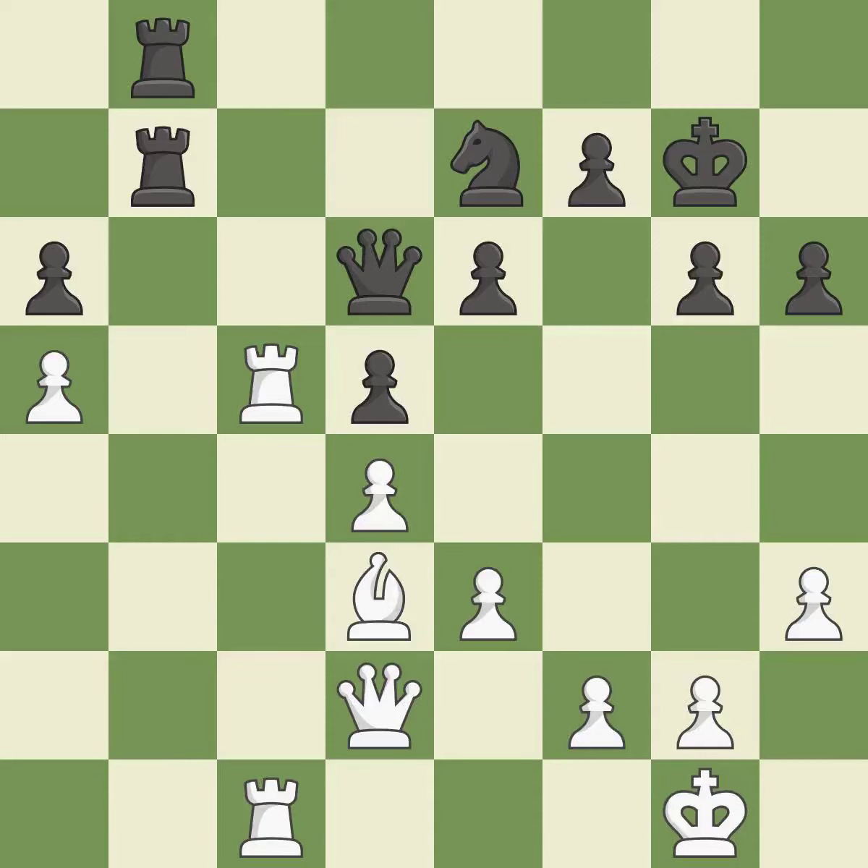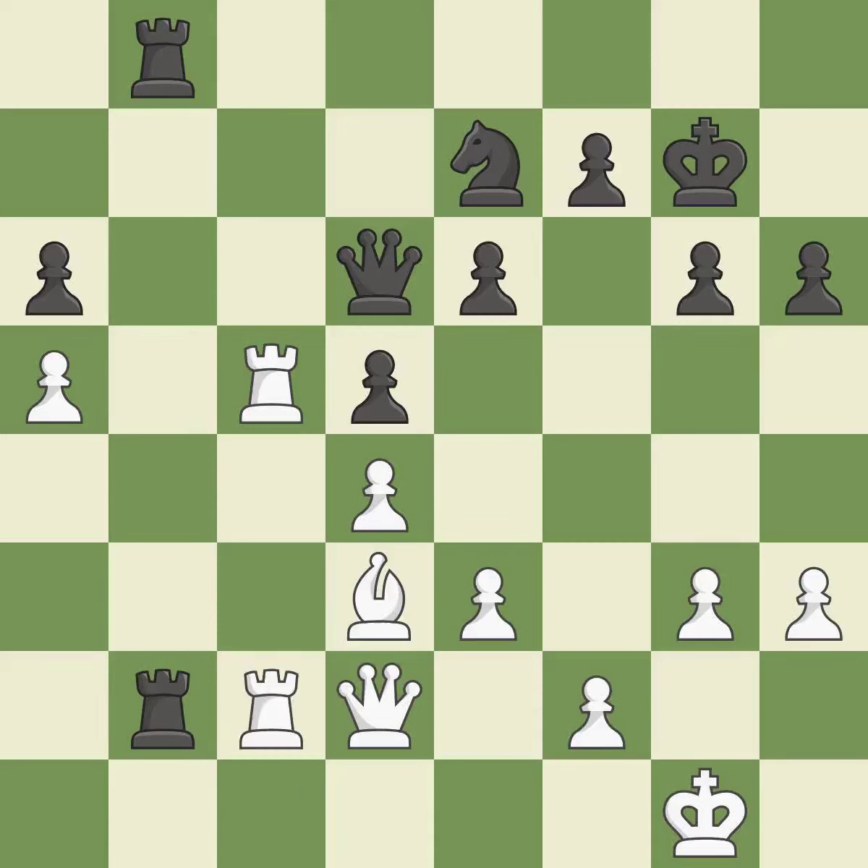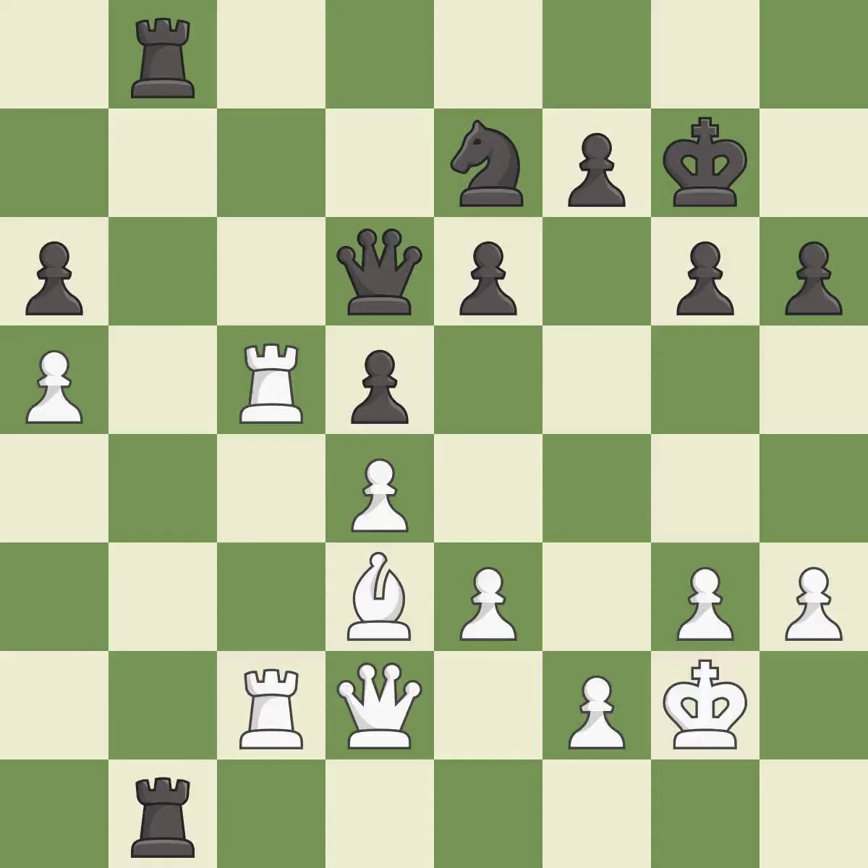This moves the queen to safety. It is best. This is a fair move. It is good. There were worse moves, but also something much better — it is an inaccuracy. This blocks the attack on a queen that could have been captured. This is the only good move. It is a great move. This move puts the rook on a safer square.